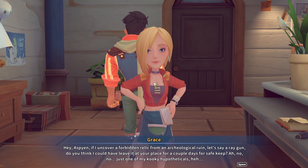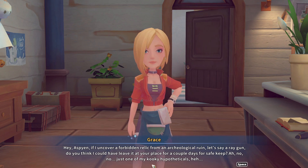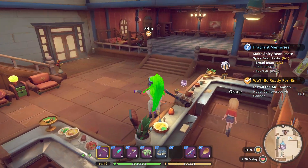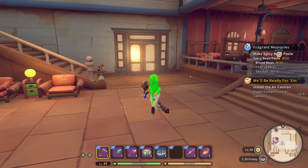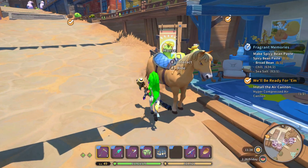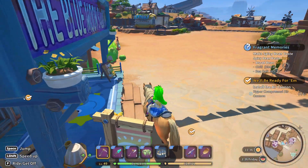Howdy. Hey, if I uncover a forbidden relic from an archaeological ruin — let's say a ray gun — do you think I could leave it at your place for a couple of days for safekeeping? You want to play with it, huh? Okay, let's see what's the market rate — minus two percent. Great. Maybe tomorrow will be a better day. Where's the horse? Okay, I'm not commissioning this one.